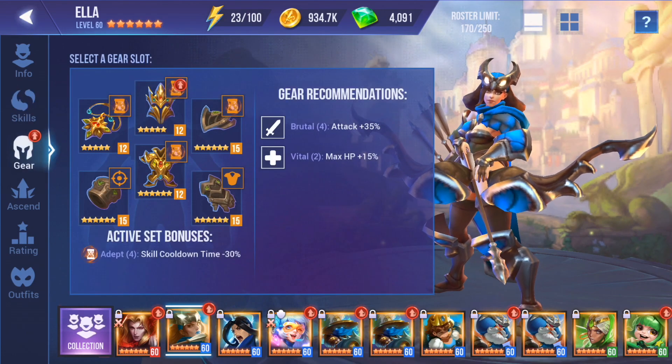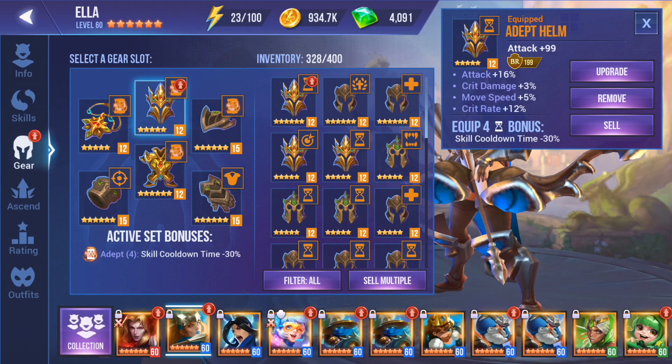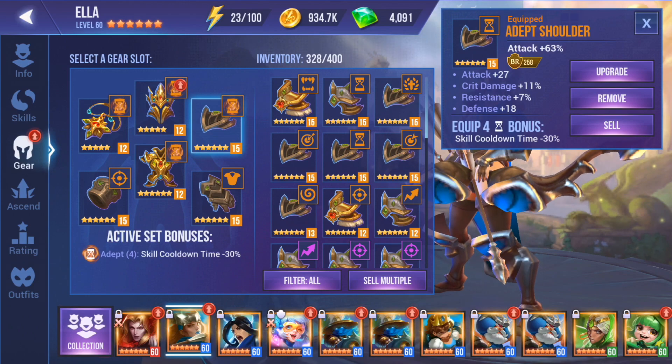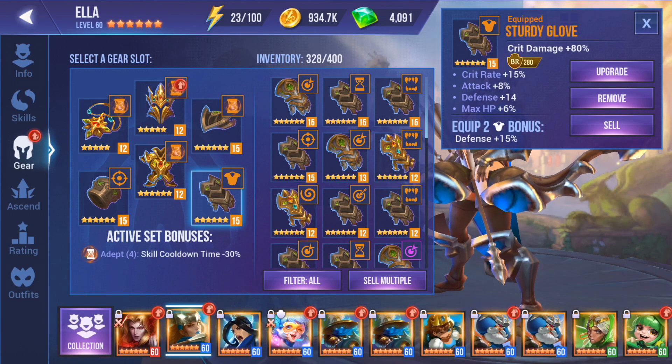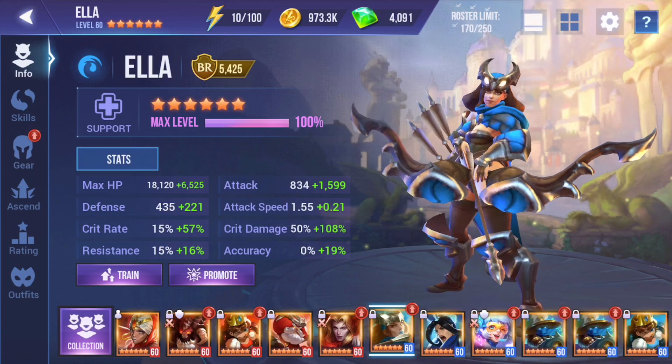Unfortunately I don't have a free crit damage precise glove to give her, or for that matter a free adept crit damage glove. So she ended up being on Broken for now, and this also means I had to find at least one decent accuracy stat where I would have focused normally more on crit rate percent and attack instead. That's definitely something we can change, or maybe your gear is at that next level. But I think this build pulls out all the elements for Ella that I was really looking for, based on her performance in the actual dungeons.